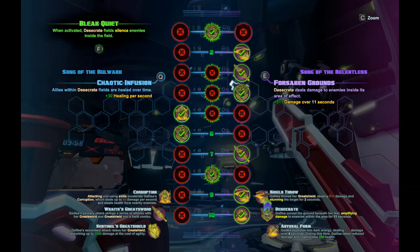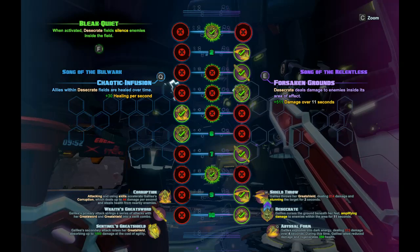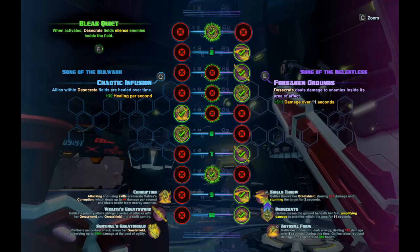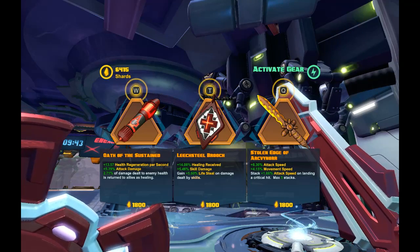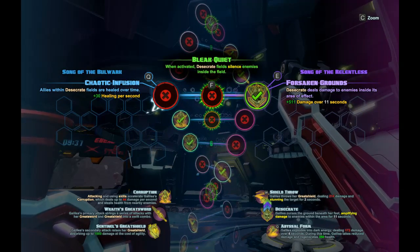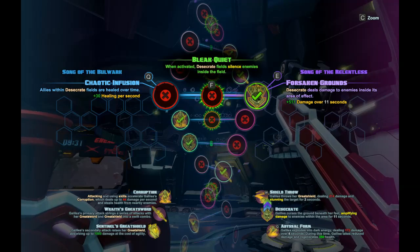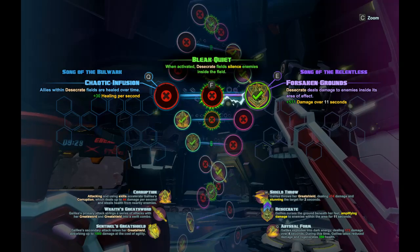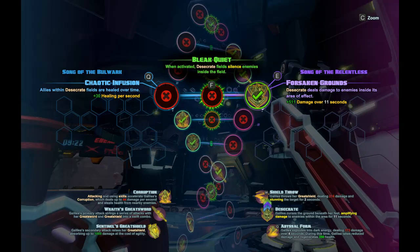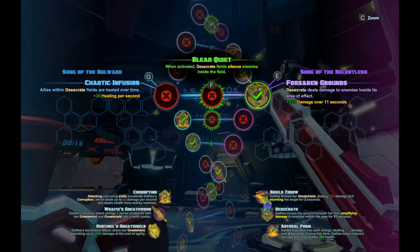Here's where it's different. I took Forsaken Grounds, and if you notice, it does 511 damage at rank 10. I believe it starts out at around 386 at level 4 when you first can select this, but 511 is pretty nice and that might be affected by our gear, which will actually make it higher. If you hit a group of 5 and it's doing 500 over 11 seconds, it's ticking probably for about 45-50 damage per second. That's not bad if you're hitting 5 people at a time.